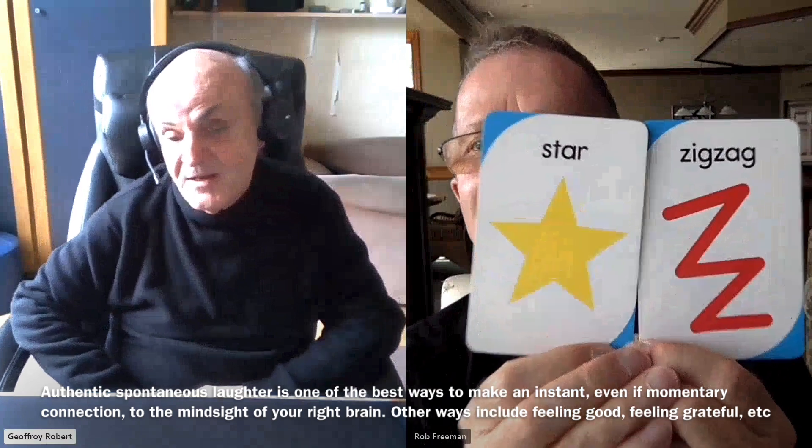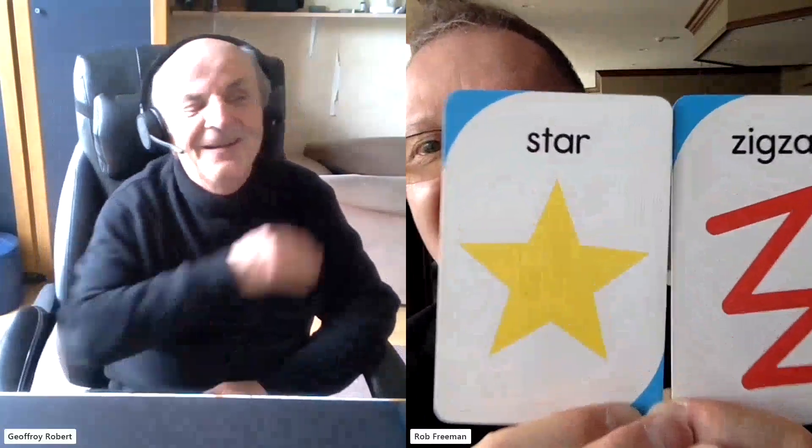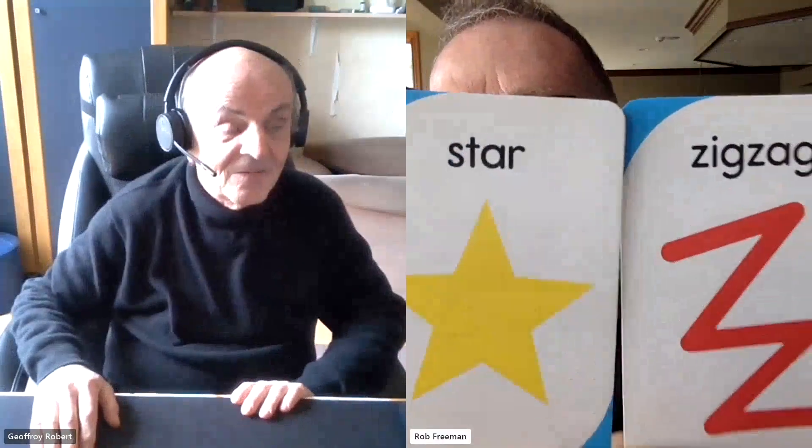And the red zigzag. Yes, it is. Very good. Give yourself a pat on the back. Now, here's the more challenging part — give me the position on your screen for each one. Which one is on the left and which one is on the right? Yellow star on the left. Yes, it is, Rob. Very good. Excellent. Give yourself another pat on the back.